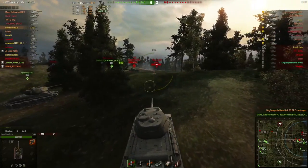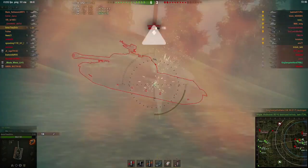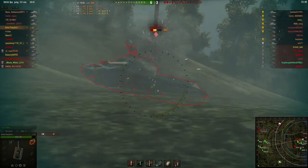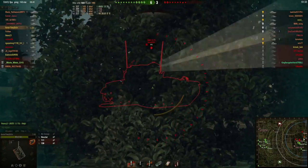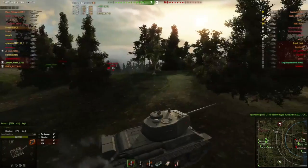The big threat on this flank now is the Borsig in front of me and the 112, so that's got to be where we focus our fire. The 112 has been kind enough to give me his side — I suspect he doesn't have much choice now, he's surrounded. Their team is doing the right thing; they're trying to put pressure on our flanks, but I've been able to shut them down both times they've tried so far.